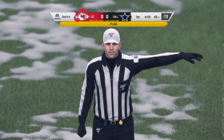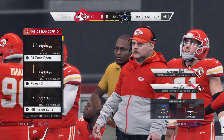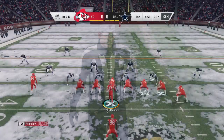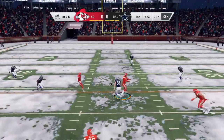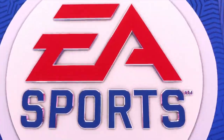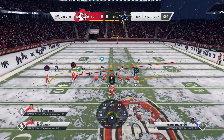Face mask, defense. That flag will cost them 15 yards. It doesn't matter anymore how you get the face mask — any part of it is going to be 15 yards. Mahomes now to throw, and nowhere to fit that football in. It's knocked away and incomplete — Sammy Watkins the intended receiver.